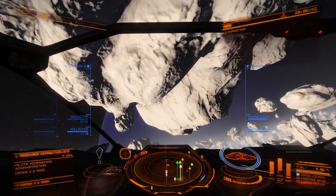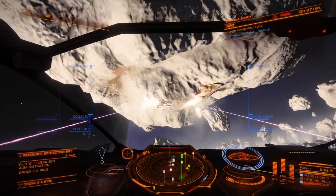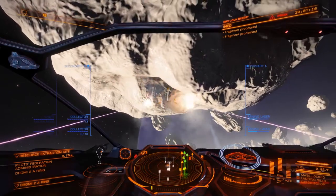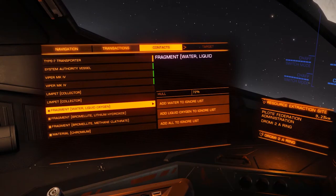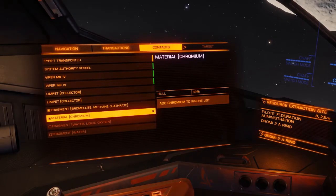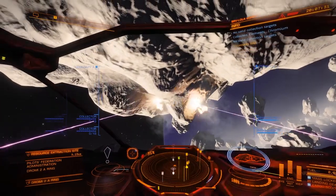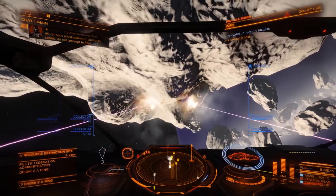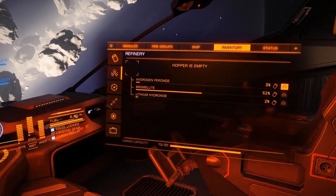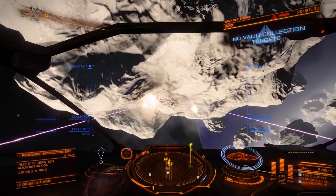What we need to do is launch a couple of limpets out so we don't have to go around picking material up manually. For the purposes of this we'll stick with bromelite, so we'll ignore everything else — ignore liquid oxygen, and always pick up the materials. We'll also ignore methane clathrate. So the only thing we're picking up now is bromelite. We're going to go over to the inventory and get rid of hydrogen peroxide and lithium hydroxide so our refinery doesn't get clogged up with stuff we don't want.